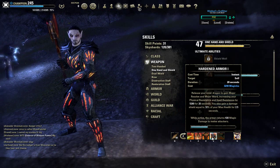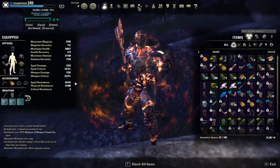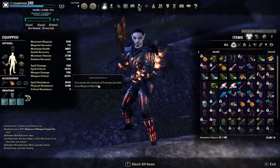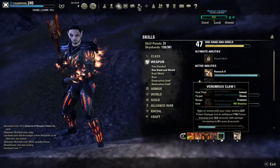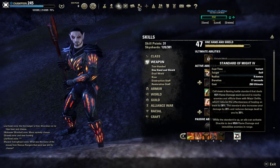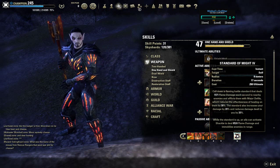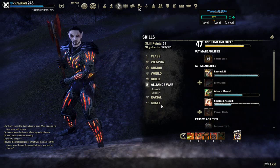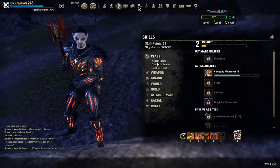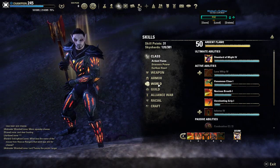Hardened Armor is the only ability I switch to my back bar for. When I put it on, my resistances go up to 35k and 31k — that's more than enough, since most tanks run around 26–28k. Then there's Venomous Claw, just another DoT for extra damage. The ultimate I use the most is Standard of Might — it's all-around good, helps you take less damage and does decent damage as well. When I go into PvP and unlock Warhorn, I recommend using that on your front bar instead.